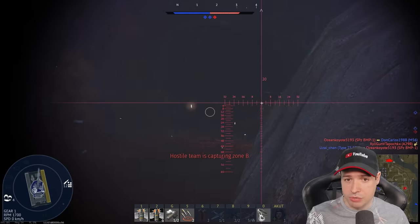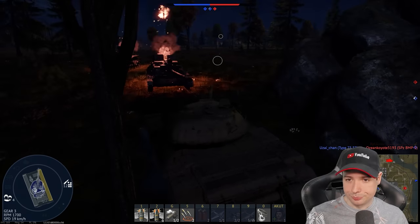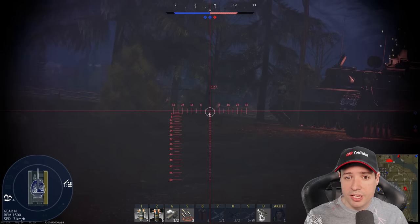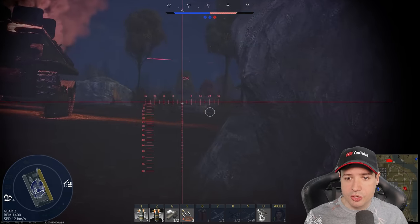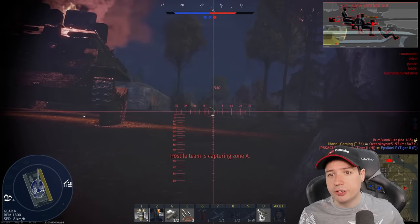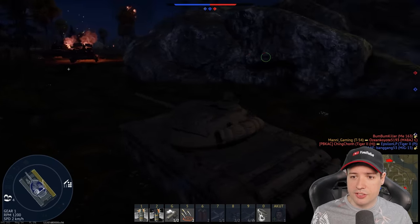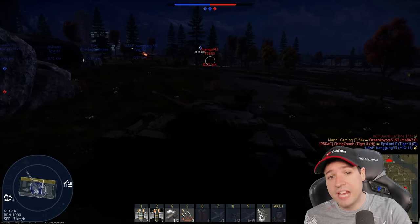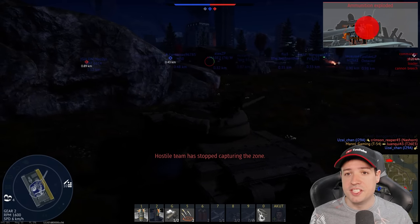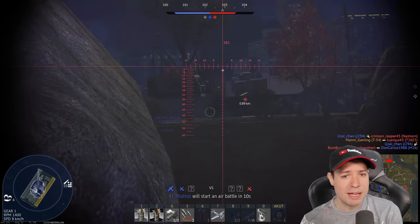I positioned myself so that when the enemy comes from their base I'd see them and could shoot immediately — and that's exactly what happened. There was the enemy M48 — boom, another shot right through the turret, destroyed. Then on the mini-map I saw a red circle indicating an enemy behind me — this is arcade mode by the way. I turned around, found the enemy, and took one more shot through his turret. Gone.